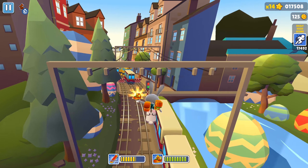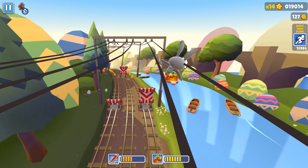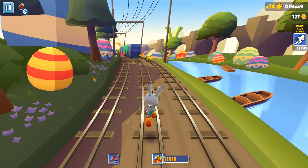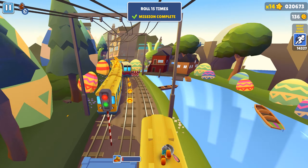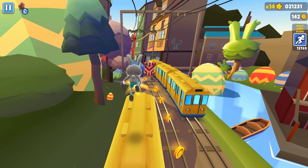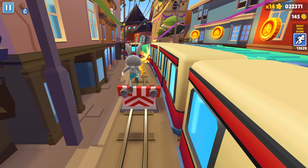We got the boots for higher jumps — now we can jump over the trains and all the road signs. But thanks to the board we are still in the run — it serves like a shield.